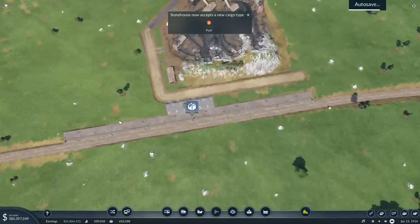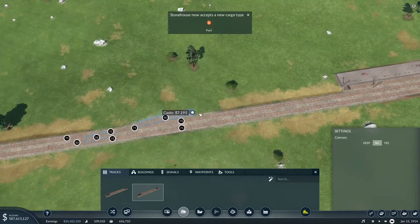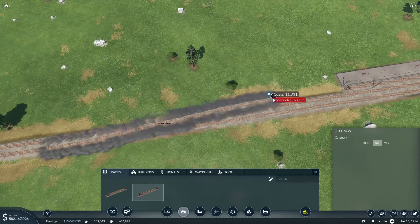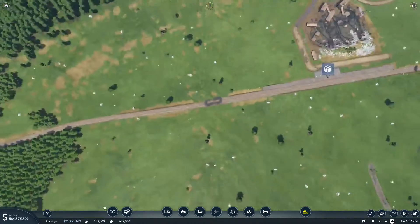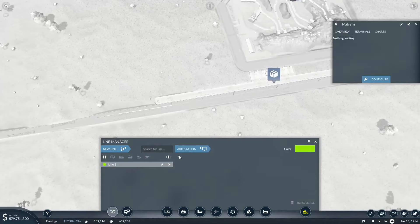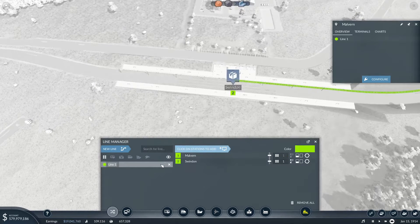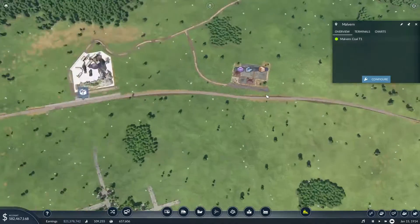Then we're going to come down here to the coal station, which is going to join in here. At 66 I'll take that - happy. We're going to go new line. I have no idea where we are - add station from here, Malvern, we're in Malvern. So that can be Malvern Coal T1. Malvern Coal - that's going to be one line bringing coal into the steelworks. Do I want to take advantage of this goods factory? Possibly at some point, but there's no plastic production in the area at the moment so we'll avoid that for now.